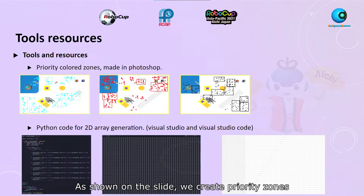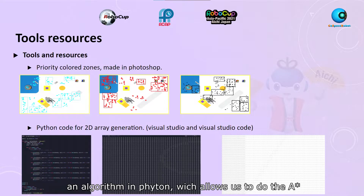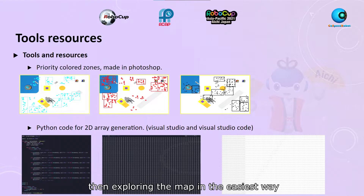As shown on the slide, we create priority zones by overlaying maps in Photoshop. In addition, we transform the map into a two-dimensional array using an algorithm in Python, which allows us to perform the A* and explore the map in the easiest way.